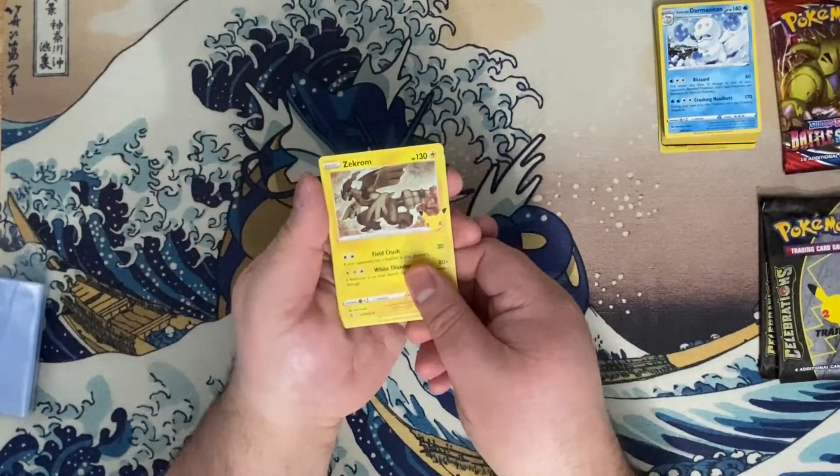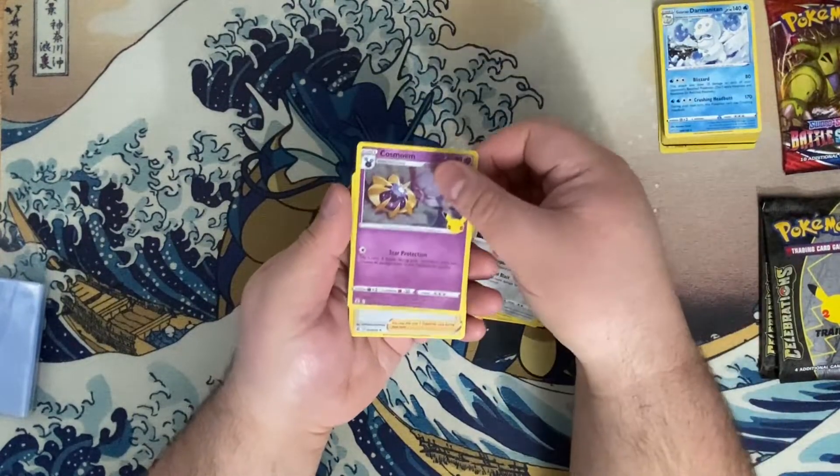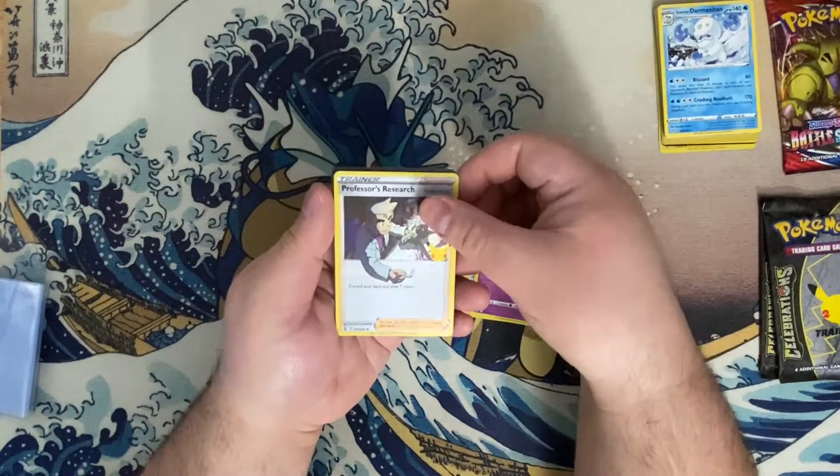We're starting off with Zekrom again. We have Dialga, Cosmoem, and Professor's Research.